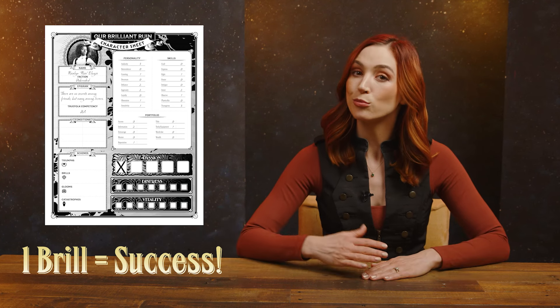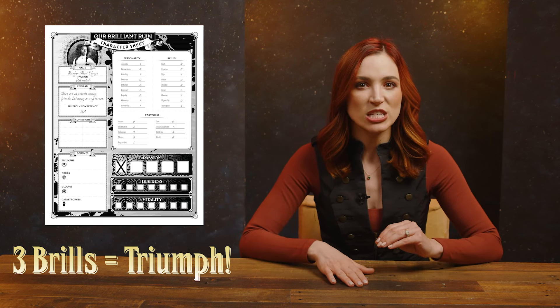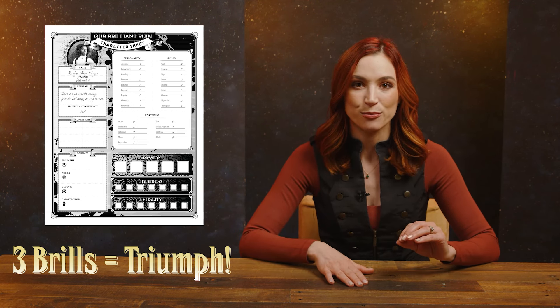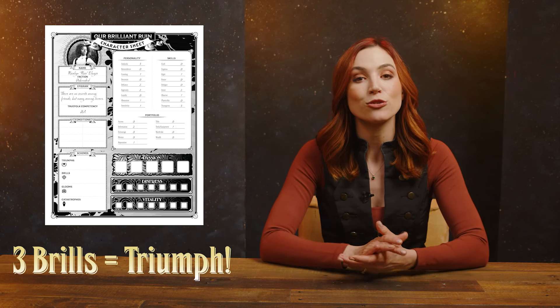If you end with one brill, that's a success. And three brill is a triumph. In the case of a triumph, you take away one passion die from your sheet, as the great triumph of your success ameliorates your emotional volatility. But if you have more glooms than brills — more ones than fives and sixes in this case, since we used passion — that's a catastrophe, and you will suffer the consequences.